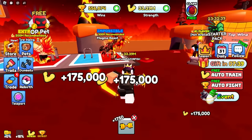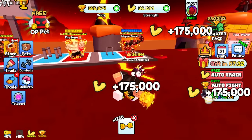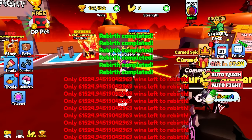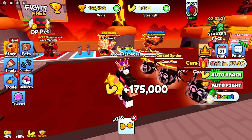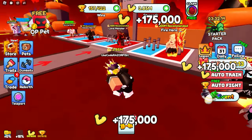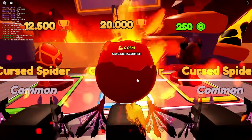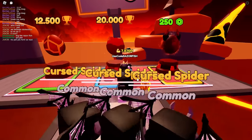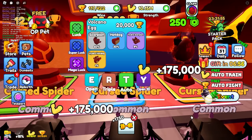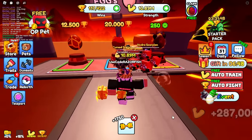The last boss requires 500 million strength - this is where it could get pretty difficult. With 35 million I cannot defeat him, but with 100 million I might be able to. I can get some reversing and auto train. I also need better pets from these eggs over here - they're very cheap at 20,000 each. I just got an epic - that's a 9% chance - a 20x and 12x pet. They literally doubled the amount of strength I get - that's insane!